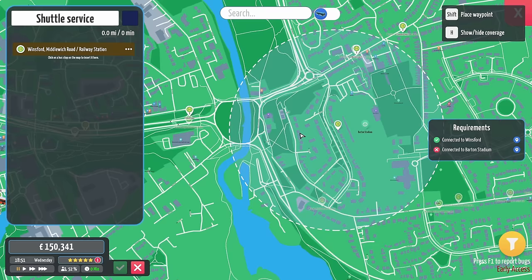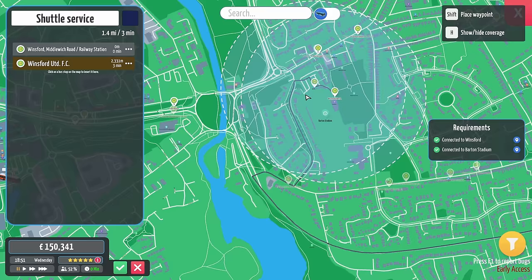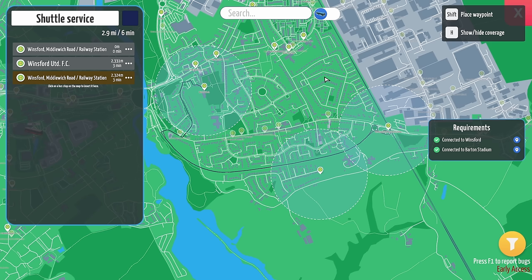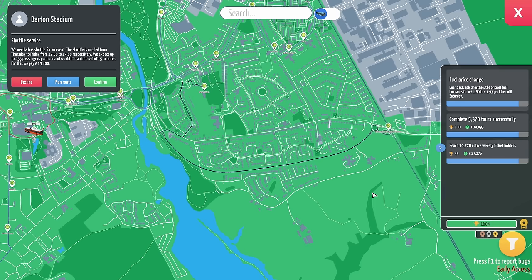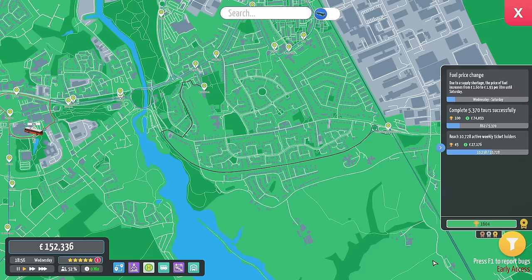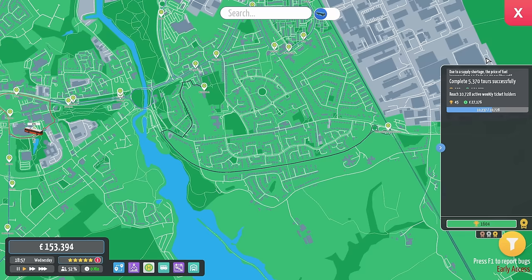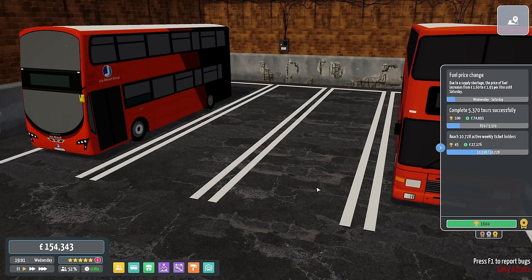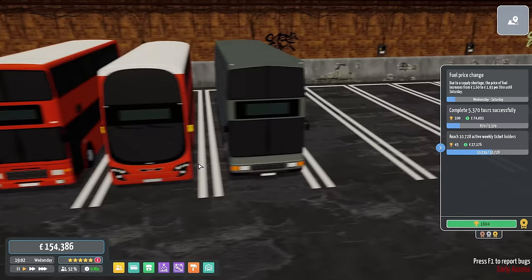So, Winsford Station which is here — there we go — to Barton Stadium. Winsford United. I didn't know there was a Winsford United, but clearly there is. For the shuttle service, that'll do. What I do want to do is edit the timetable to prefer double-decker buses. We want something big because it's every 15 minutes, 233. So 233 divided by 4 is about 60 — as long as we have buses that carry more than 60 we will be fine.